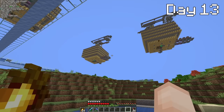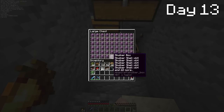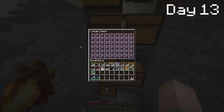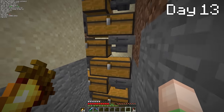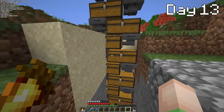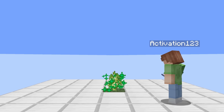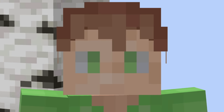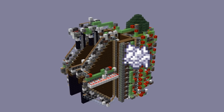I let the shulker farms run while I was building the tree farm, and I think now we have — whoa — 250,000 shells! Each double chest and hopper is around 100,000, so yeah, we have around 250,000 shells. That's awesome. But going back to the tree farm — it works, but not all is well. We kind of need bone meal to run the farm, and I seem to have completely forgotten about that. You'd think after designing countless tree farms I would remember bone meal, but no.